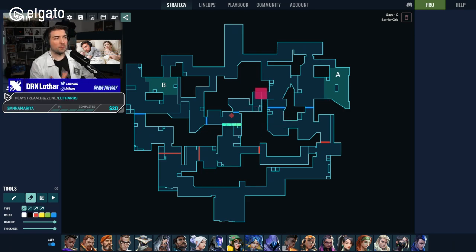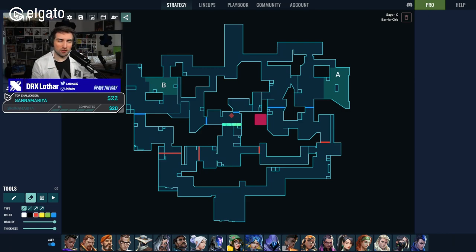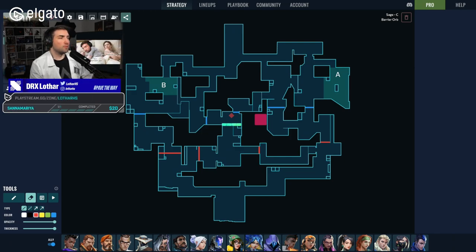You need to understand one thing about playing default. If you don't know what playing default is, type !default in chat on Twitch or watch the Lotus Lab episode explaining it first. The key about playing default is that you need to create a little bit of pressure and space to make it effective.